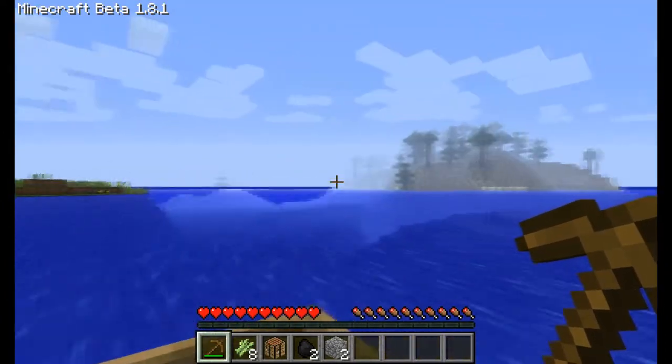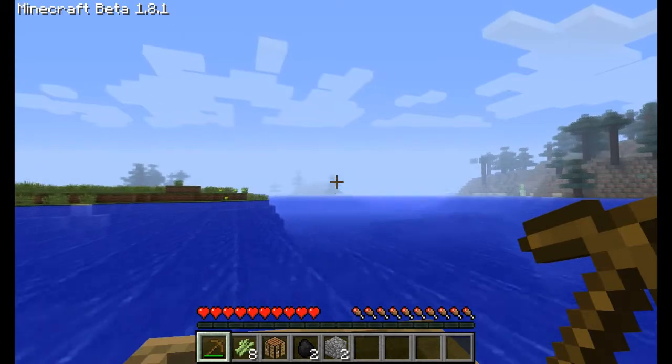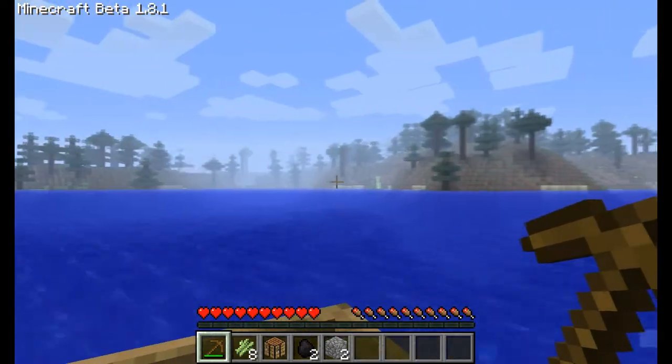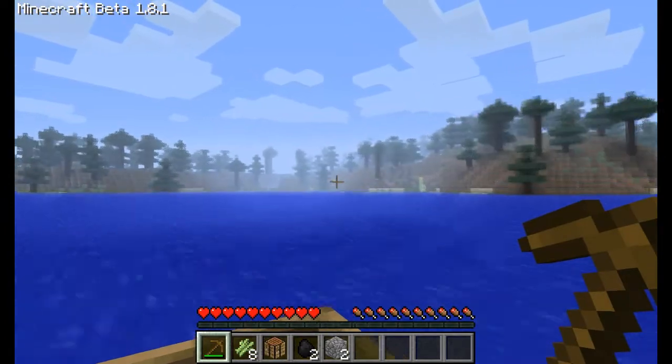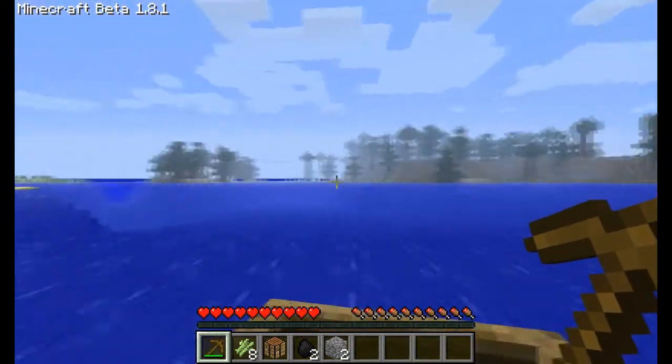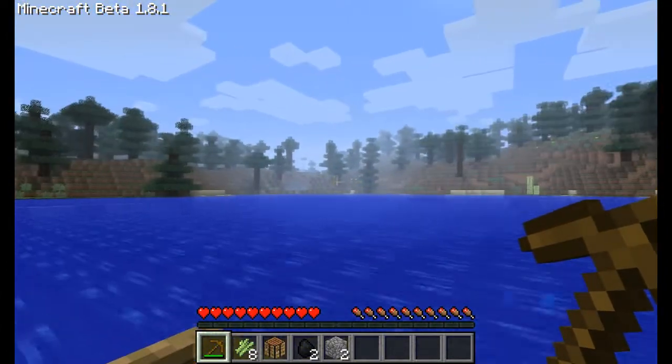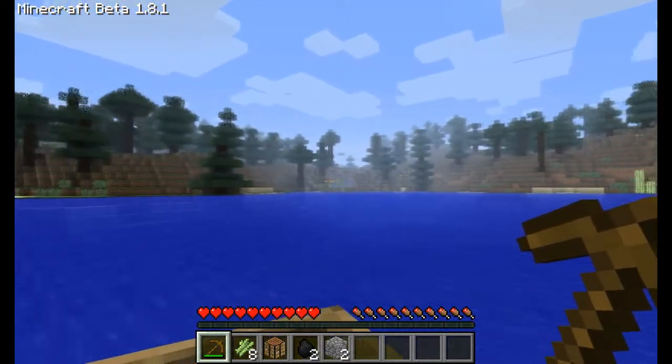I want a swamp biome — I think that would be kind of cool. This location here is actually really sweet, it's really cool. Oh this is epic! I can make a whole bunch of oceanfront property. What is this — is it a small cave?